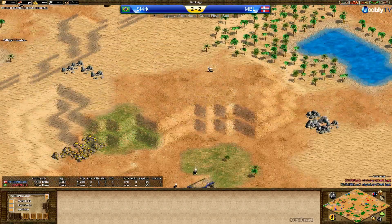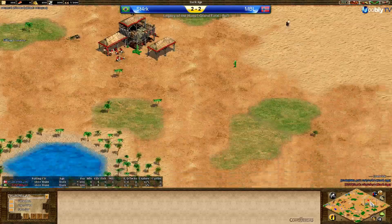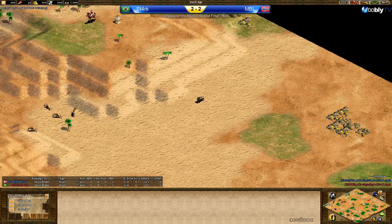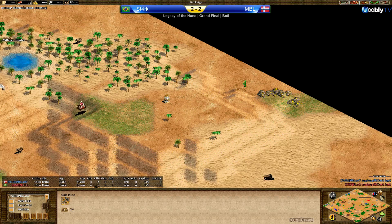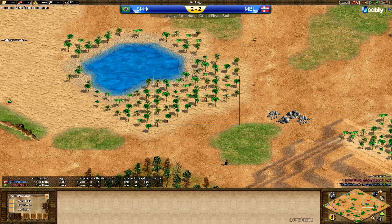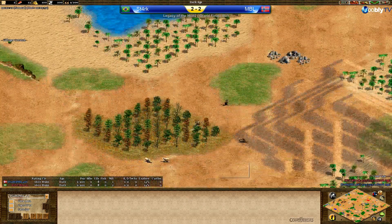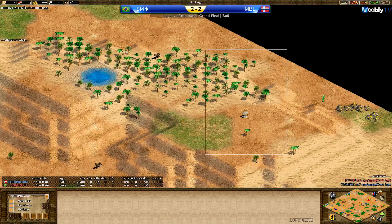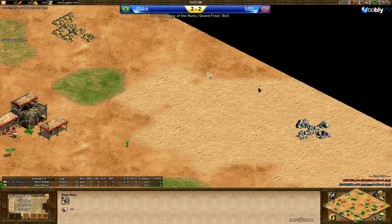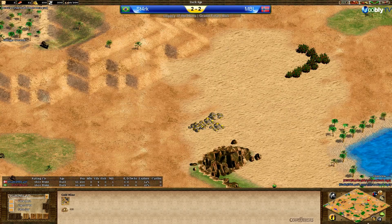Let's look at the maps first. It's a very bad map for Stark — just awful. At least he has a back gold, but his front wood is so small and awkward to cut from. He can only place his first lumber camp in the front and then has to quickly approach the side, which is exposed. His secondary wood in the back is so far from his TC and so exposed as well.